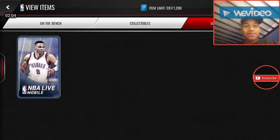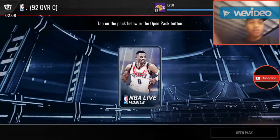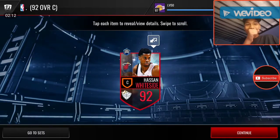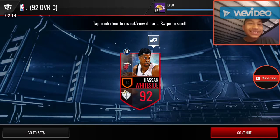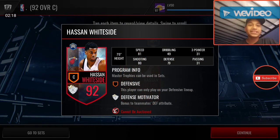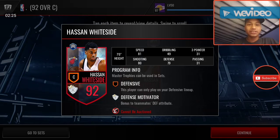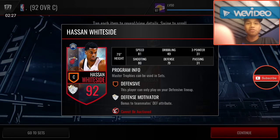Now this right here I was saving just for the video — it's something pretty cool. Let's go ahead and open this. 92 Hassan Whiteside, Master — Defensive Master. I saved this up because it's kind of hard to get; you have to grind a lot. And I got the 92.